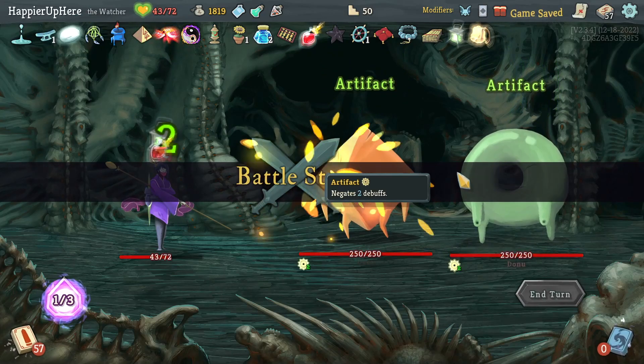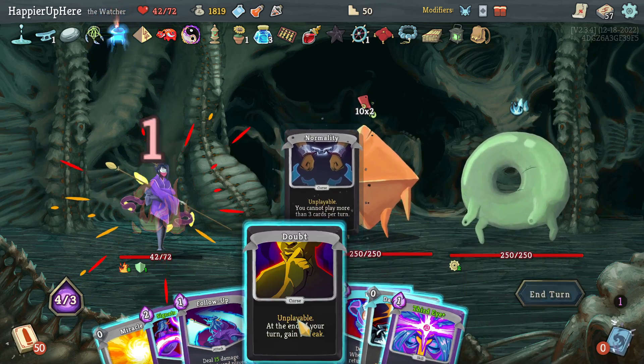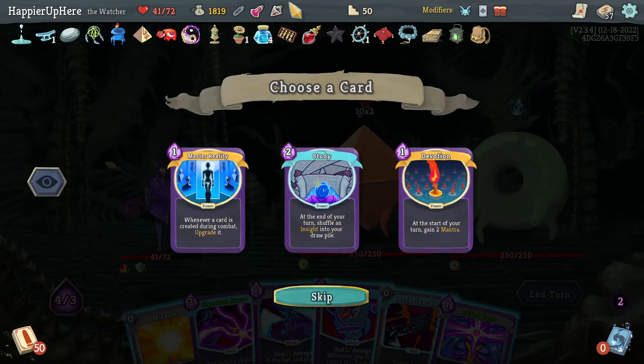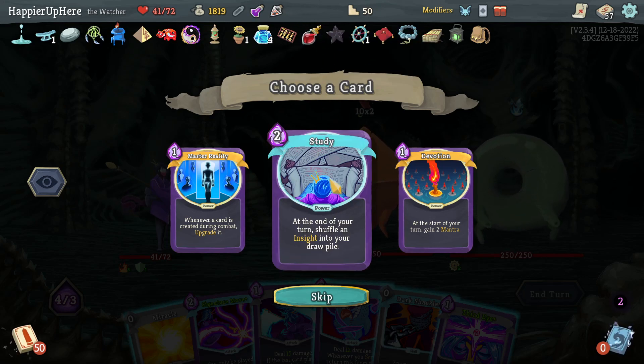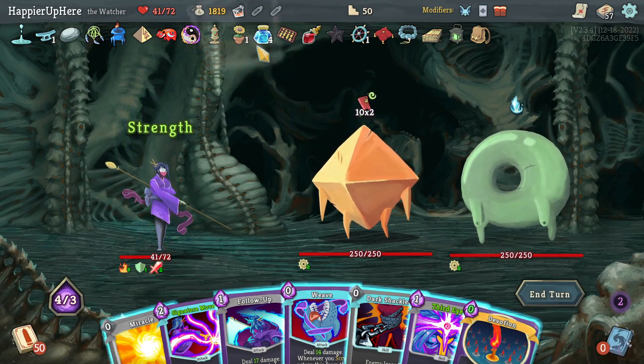20 incoming — get rid of the Normality and the Doubt. Drink this — Study, Devotion, or Master Reality. I think Devotion is probably better; it might be very hard to get the Combo if I use Study. Let's do Devotion, drink the potions, and save the Flex Potion for later.